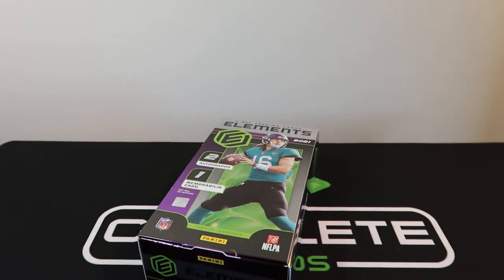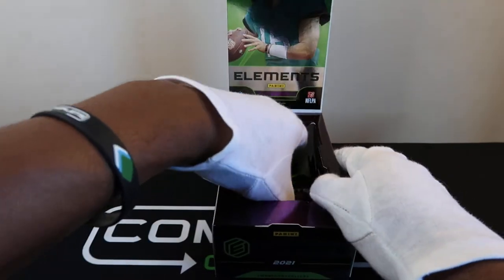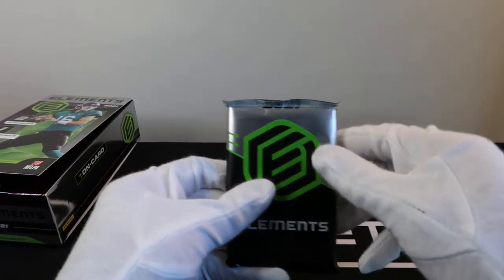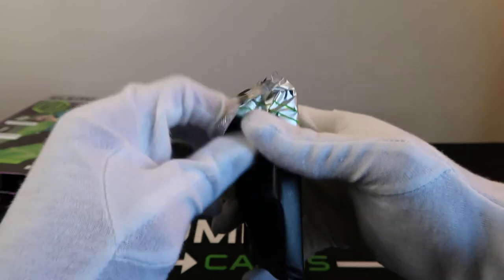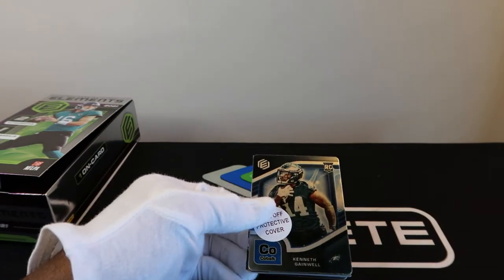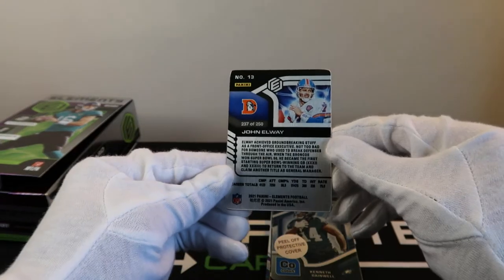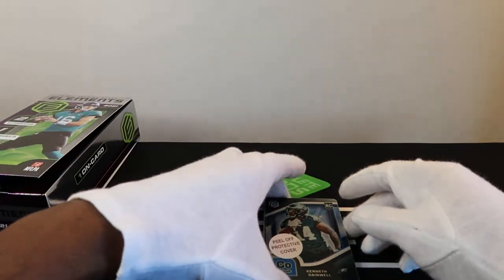I kind of want a Ray Lewis, I kind of want a Trevor Lawrence — he is on the box, so that'd be great to hit. It opens clean, here we go, one pack — one pack magic, nothing else in there. First card is a John Elway gold — I feel like that's a short print — oh, 250, not too bad. Then we have a rookie here.